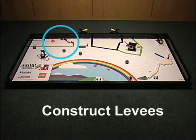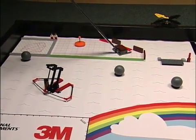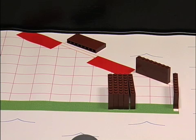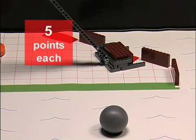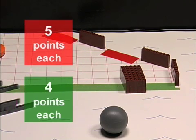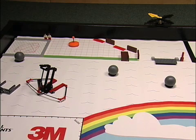Construct Levees Mission. Move levy blocks to low-lying shores while being careful not to damage the ones that are already in scoring position. For each block to score, it must be upright and touching low-lying shores on the mat. Scoring blocks are worth 5 points touching red and 4 points touching green. Blocks touching both red and green shores are scored as touching red only. Levy blocks touching red is worth a maximum of 40 points.